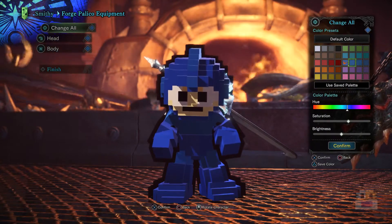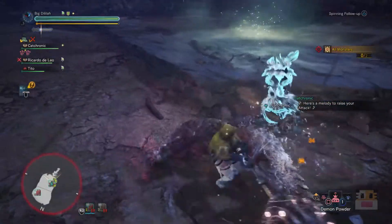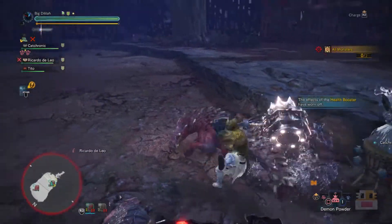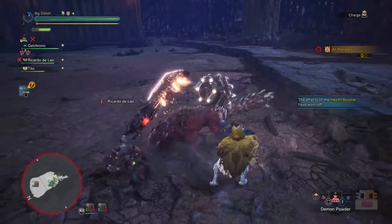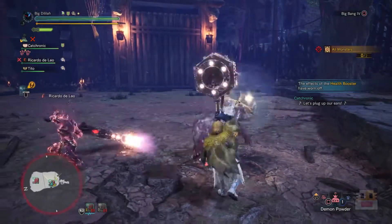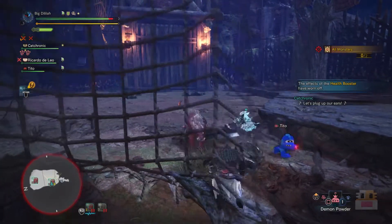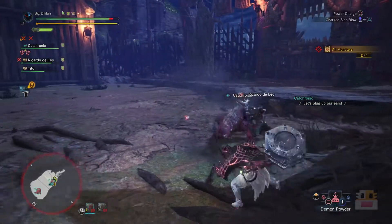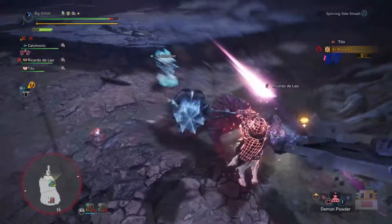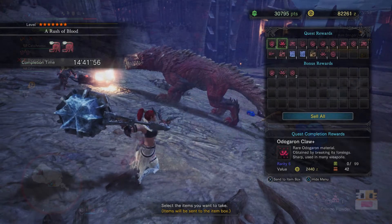They have a lot of Capcom themed stuff coming. It's very simple — you just start up this mission, Rush of Blood. There will be a mini and a massive Odogaron, so you can get yourself a gold crown for both mini and massive if you're looking for it, which is really nice. I didn't realize the mini Odogaron was going to be as small as it is — it kind of looks like a human-sized dog, and that's just adorable considering how big this guy usually is.